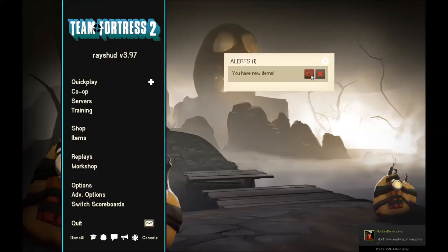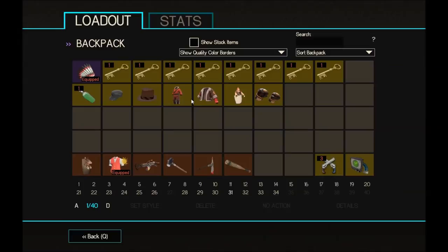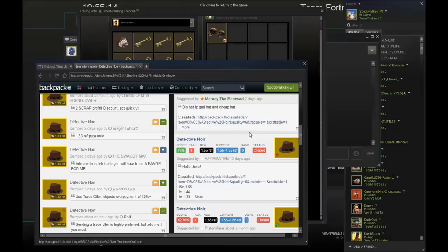I am selling my Apocofist for 1.66 ref just to start selling things quicker. I'm probably going to sell these two to scrap.tf for 1.22 each, considering they're both worth — that one was 1.33 and let's just type 'noir' — that was worth 1.55 though. So I don't know, it could be worth trying to get a bit more out of it, but people are only wanting 1.33 for it.